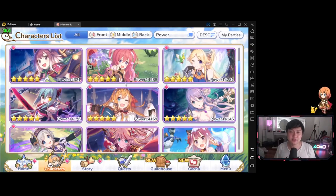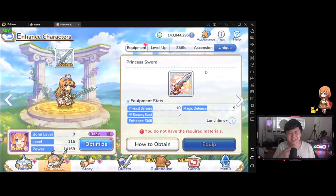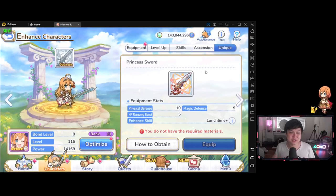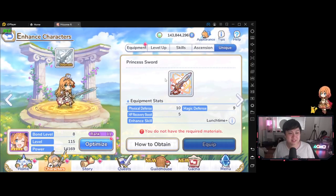Welcome back to another Princess Connect video. My name is Lace, and today we're going to be talking about unique equipment and a couple of the different things floating around, such as who we should actually go for, what I actually did — because as you guys could see, there's the UE-less Pekorin. We'll talk about that, the clan battle UEs, how we can patch our mistakes up, and the biggest mistake to not make. Welcome to the era of unique equipment.